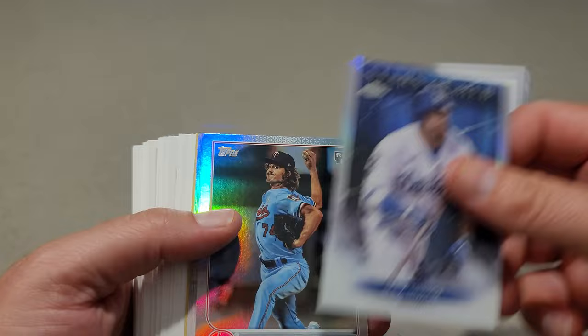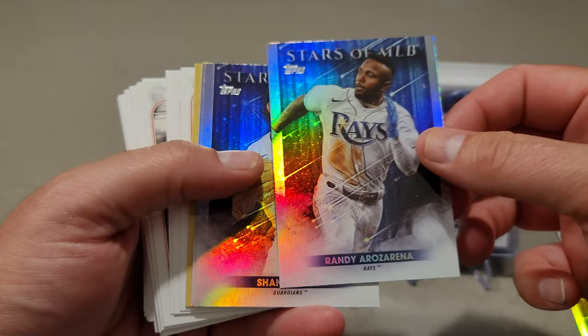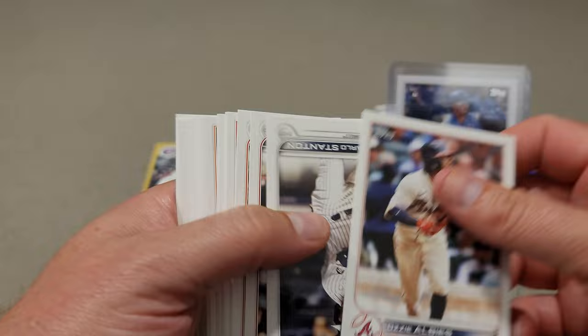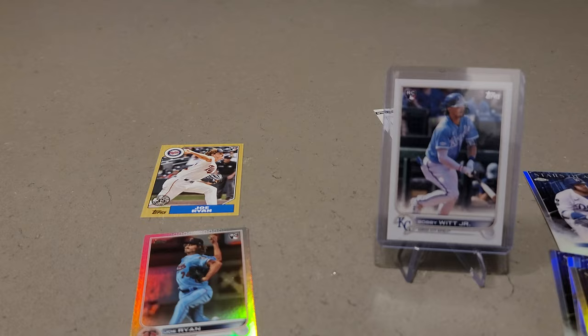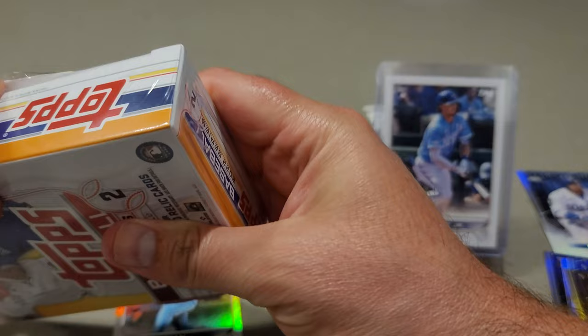Max Muncy Topps Chrome in the Stars. We got a Joe Ryan in the silver rainbow. Here's another Max Muncy, but that's a regular Stars of MLB. Randy Rosarena. Shane Bieber. Matt Olson. We have Joe Ryan in the 87. Nolan Ryan in the no-hit club. Man, that was cool. That's the last of the big three. The first one I pulled was Torkelson, the second was J-Rod, and now I pull the Bobby Witt Jr. I'm glad I got all three of the big three now.